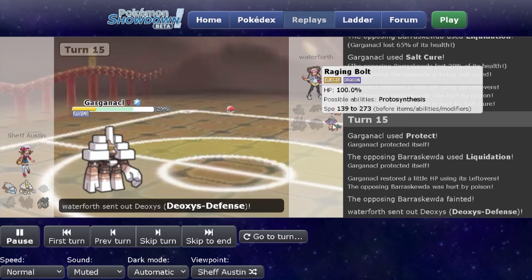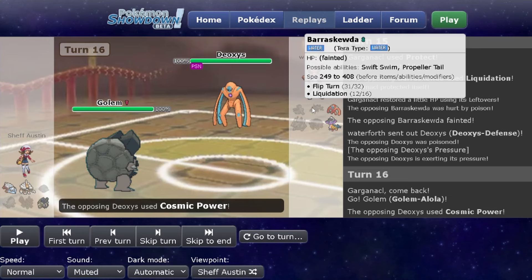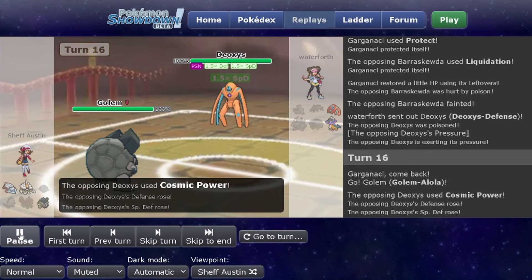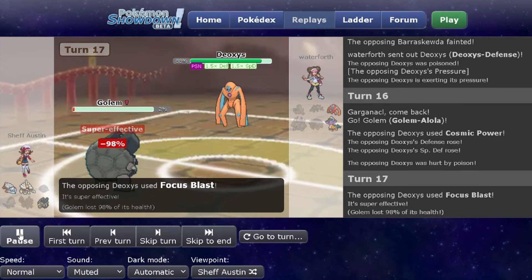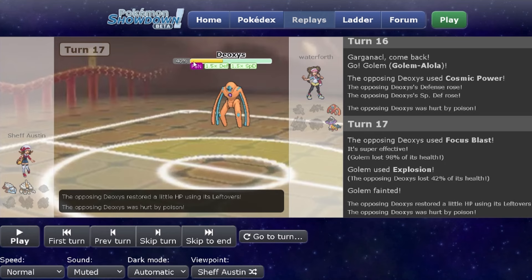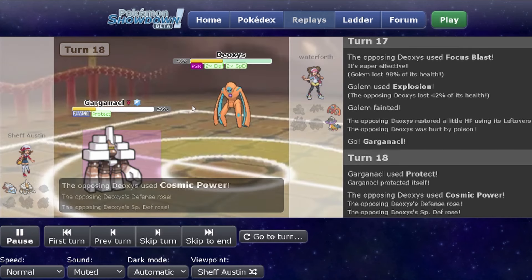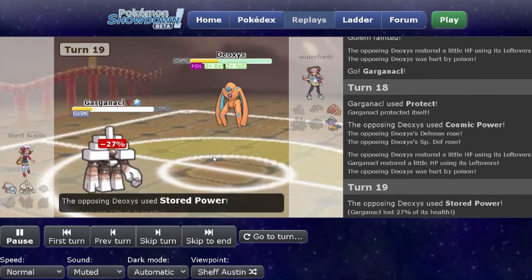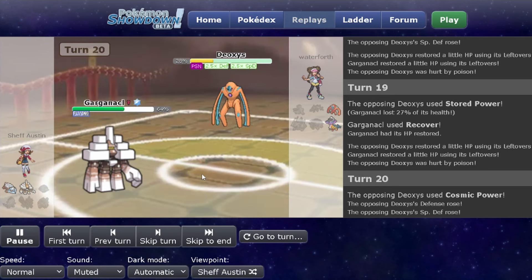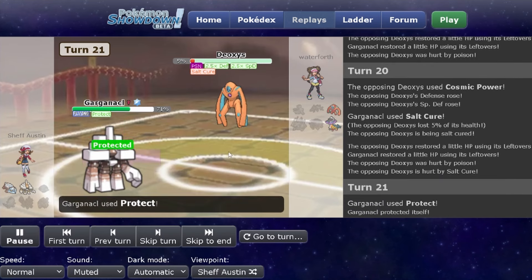All that's left are Deoxys Defense and Raging Bolt. I switch to Alolan Golem now that Barrascoota and Iron Treads are off the board — it's not going to do much more for me. I was cool with doing what I could and getting some extra damage off. Deoxys is faster than me, so I'm glad I used Explosion here just to get an extra 42% off, plus 6% from Toxic Spikes plus Leftovers. Protecting just to get more Poison damage off, but they read it and get a Cosmic Power off. I'm not too worried — Stored Power doesn't kill Garganacle because it's a beast with SpDef invested. They Cosmic Power again probably expecting another Protect, but I expect it and just Salt Cure. Then I get a free Protect and get a little more health back before seeing this Raging Bolt.